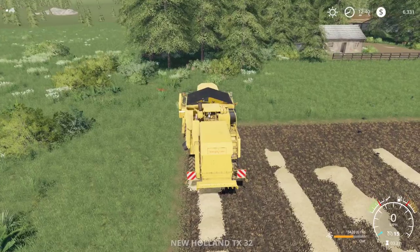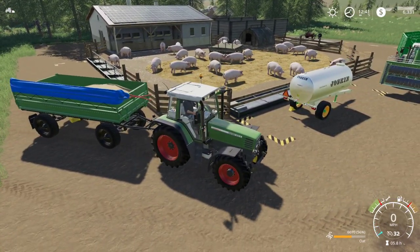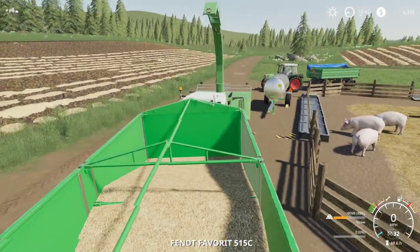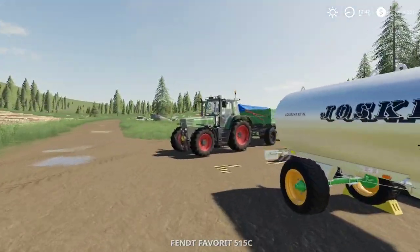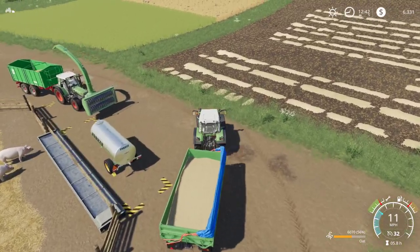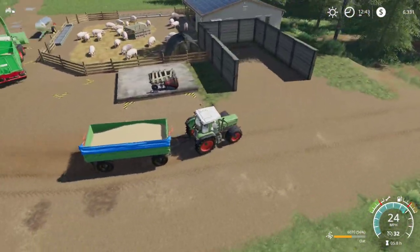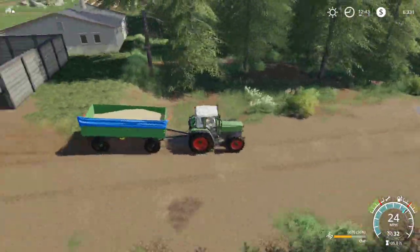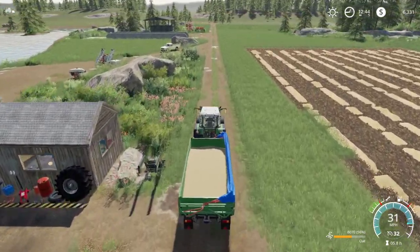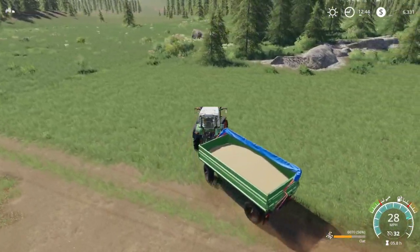We're going to take the smaller trailer down to the store and take out a little bit of a loan to buy that pig feed in bulk — those six pallets I talked about at the beginning. That way we can start feeding these pigs and get them to reproduce. Right now they're only making slurry — actually they're making manure and slurry. I thought you needed to feed them to make manure, but they make slurry automatically regardless. If you feed them, they'll reproduce, and if you add straw, that's what you need for them to start making manure.